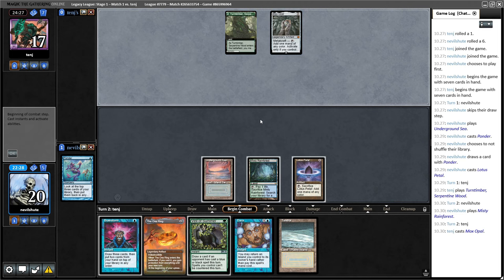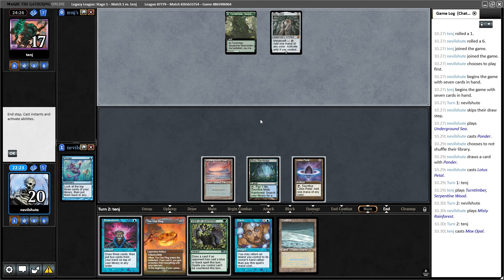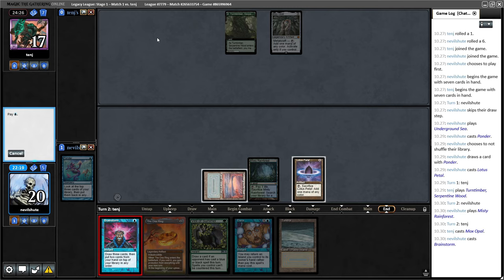There's no real point in bouncing Mox Opal — they can just replay it. Let's put back a Lorien Revealed and a second Brainstorm. Not sure if I'm gonna be needing this Veil at all. If this is like some kind of green Stompy deck, then obviously not. I'm a little bit confused — I'm gonna hang on to the Veil though. I'm gonna fetch Bayou here, be somewhat close to casting Doomsday.